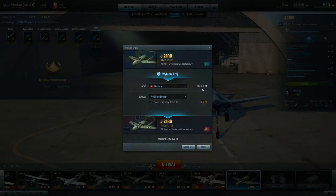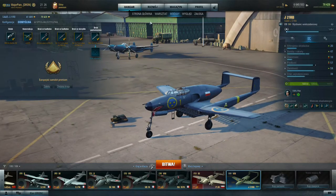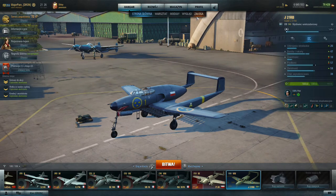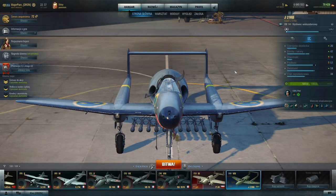A pilot from that particular nation can then fly this plane without any penalties and gain extra XP for their training. This is very useful, and if you don't have any premiums and want to buy one, I highly recommend looking into this European tech tree — it gives you the option to train any other nation's pilot as well. Now let's get into the juicy details and numbers. We start from firepower.